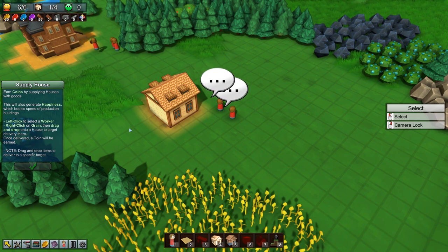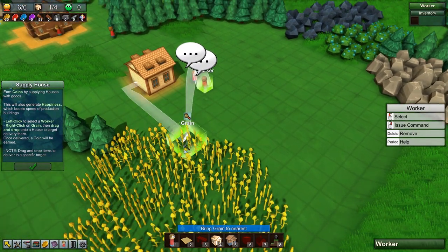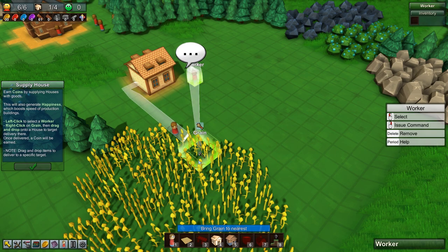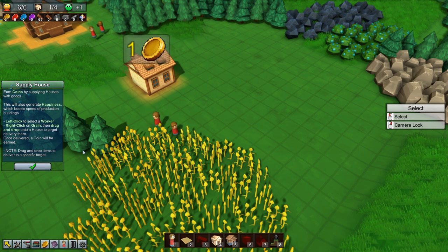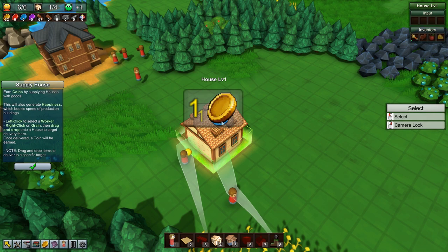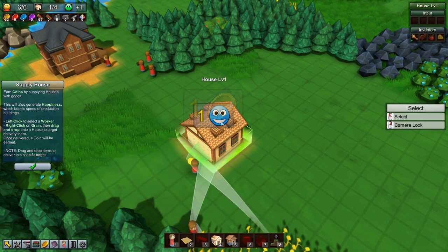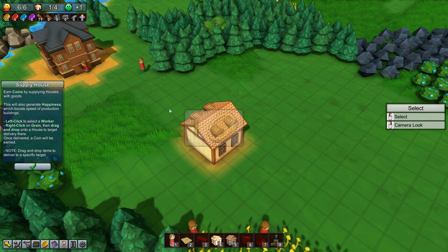Left-click worker, right-click grain, drag and drop onto a house target. So we left-click, right-click and drag to the house - they both know what they're doing. And there we go, a big coin. And oh my god, is that like an MS Paint smiley face? It's very primitive, very early days. I imagine a lot of these graphics might change. It's not the most Unreal Engine looking of games.